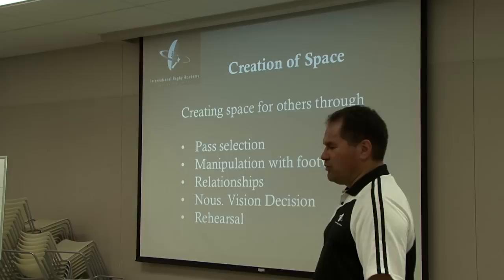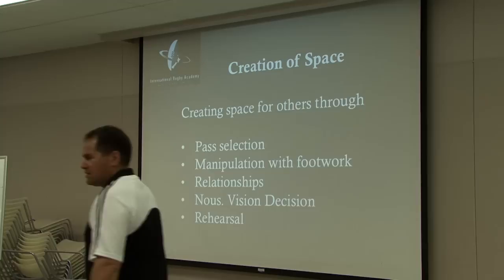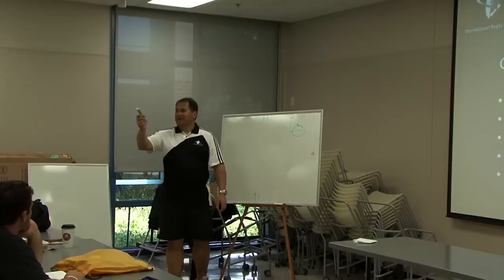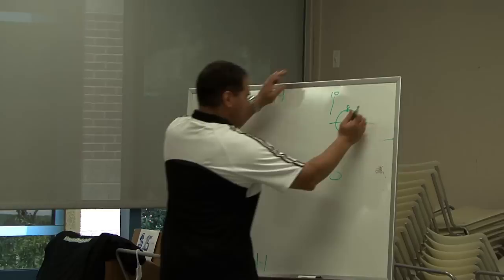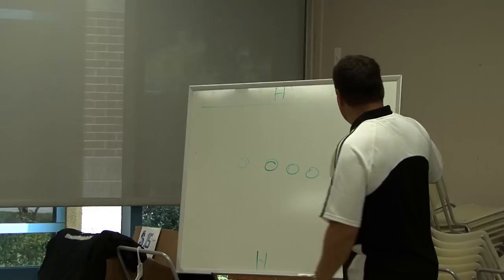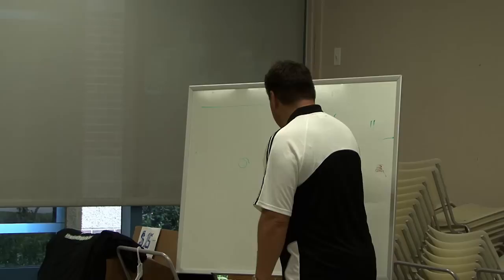What we do is get our forwards to track back a little bit and get in between the chasing line — to block their defensive line. Here's all their chasers — they've got a chasing line here. They've kicked the ball back to our winger, 11. 11 throws to 15, the 14 works to the middle of the field. These guys are chasing up a line, and we'll try and get guys in around here — they'll run back in amongst the line and try to shepherd them in.